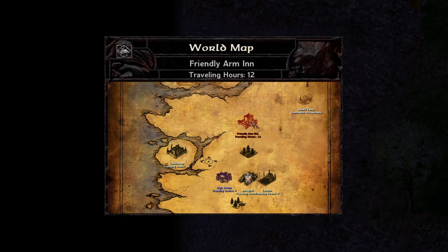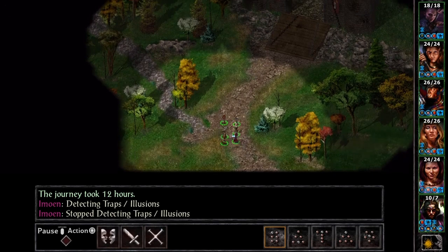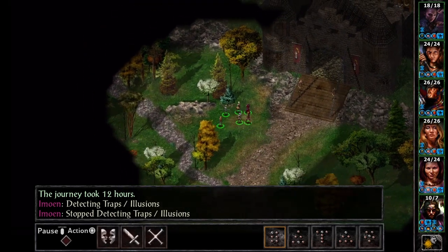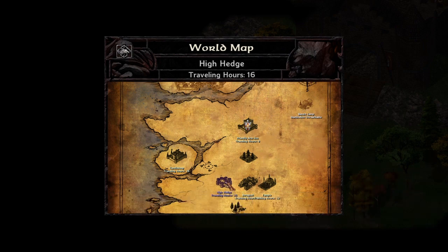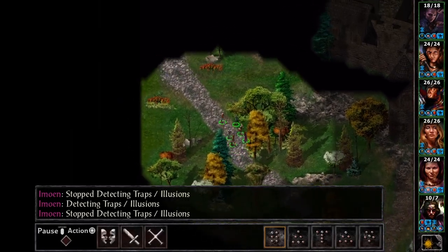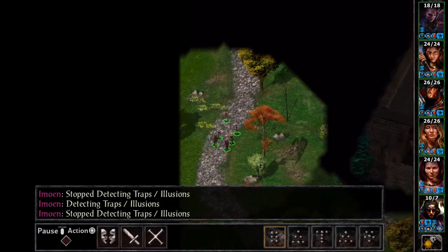Can I get back to the Friendly Arm Inn? The bandit camp is unreachable, which seems weird to me. Do I have to go to High Hedge? Let's at least explore here around the friendly camp. One thing I do like about Baldur's Gate — it just doesn't hold your hand.